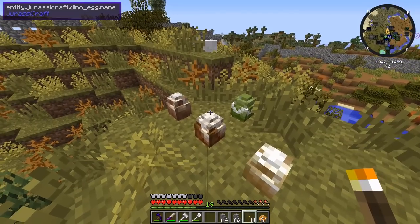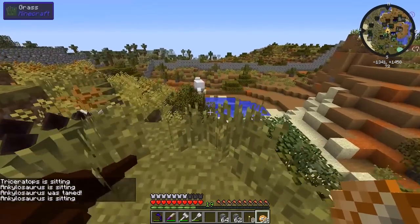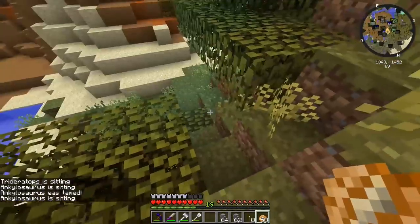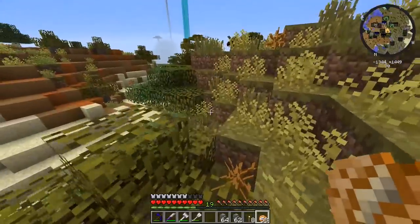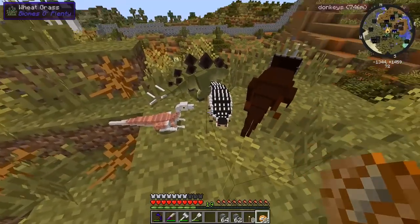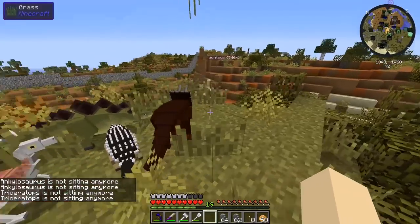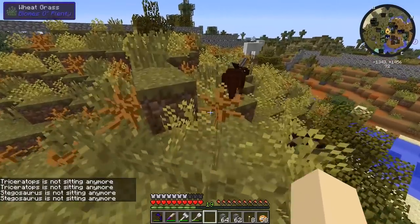The other eggs are hatching right now — where is that elpictidium? I just saw him a second ago. He's really tiny so he could have squeezed through anywhere. But we do have another gallimimus, another ankylosaurus, another triceratops, and the stegosaurus — so we should have three or four of each by now.